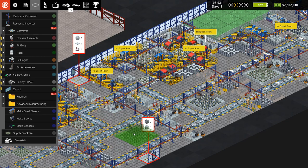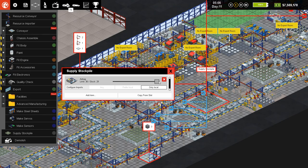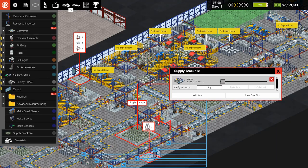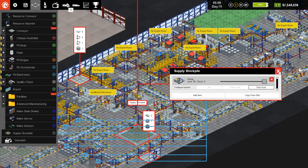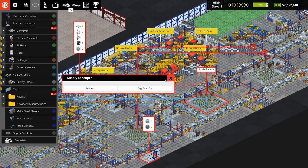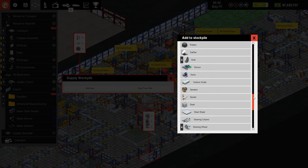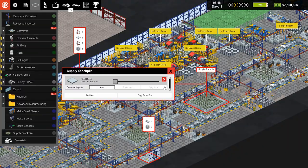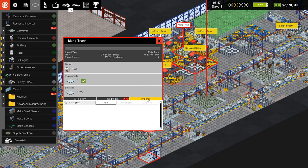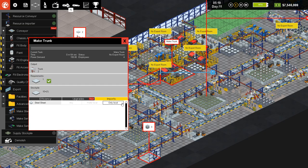So the stockpile here for airbags — let's empty this one out and set this for airbags only, local maximum. There we go, and we will set you for steel sheets — add item steel sheets, steel sheets only local. There we go, and then we'll set these guys up for all of these — import only local.